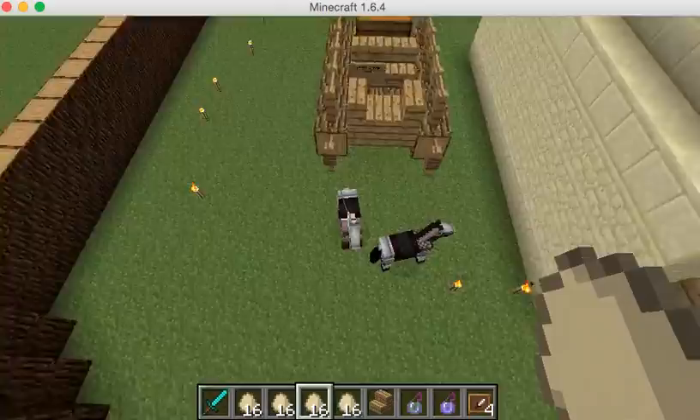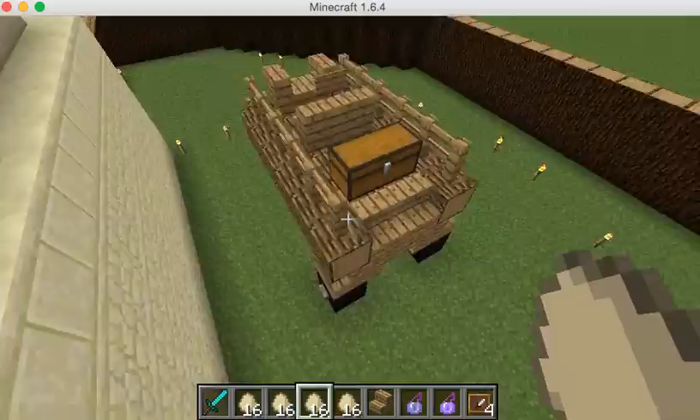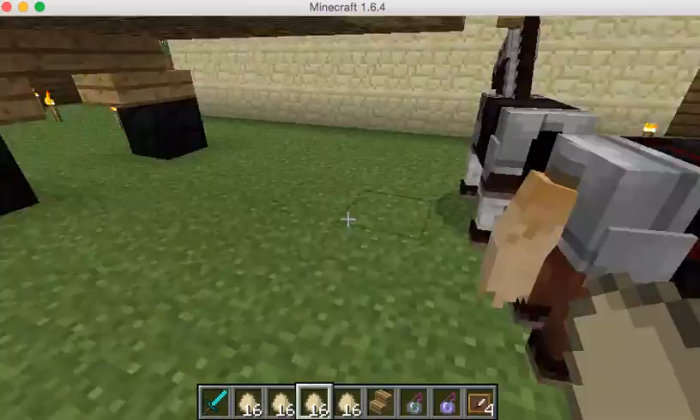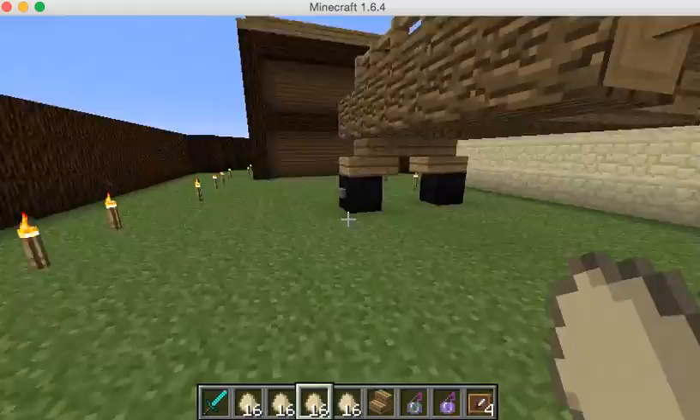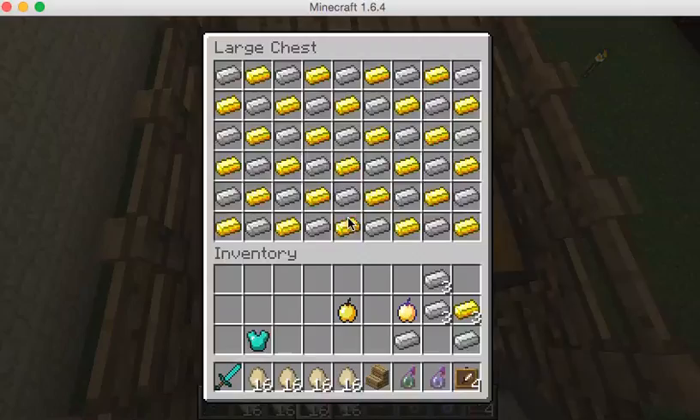Next we have technology. This is a chariot, although it's not that great. These horses would pull the chariot, and these are the wheels. In here we have its last shipment, which was golden iron.